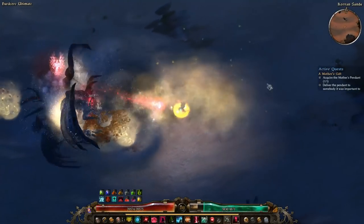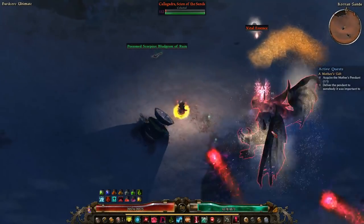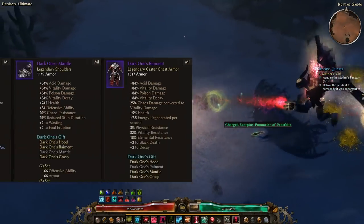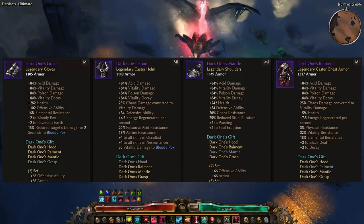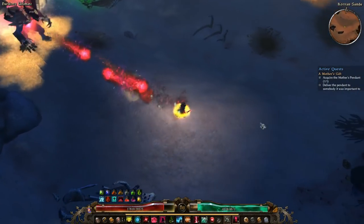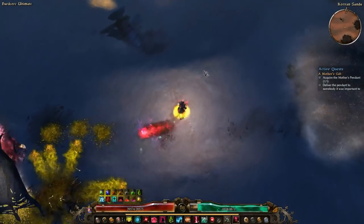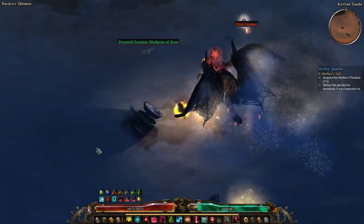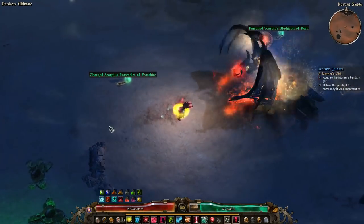Some of the gear for this build is incredibly easy to get, while others are going to be random drop legendaries. I'm going to be going over my gear in order of importance, starting with the Dark Ones set. This set is dropped by Rift Claimed Adherents in the Edge of Reality. There are four of them in this zone, and each have a 10% chance to drop a different piece of the set. The Dark Ones Gift is by far the easiest legendary set to farm in the game — it's almost too easy.